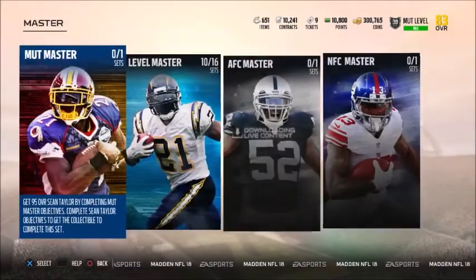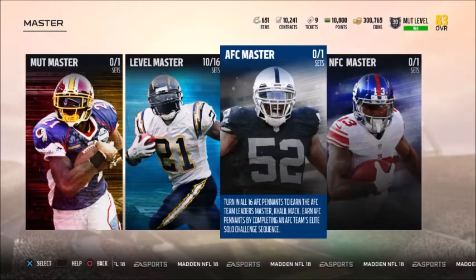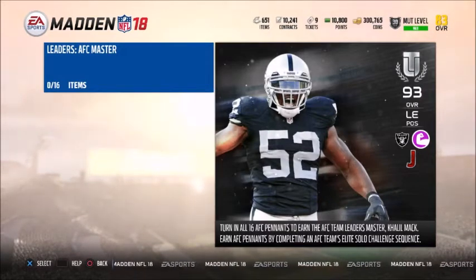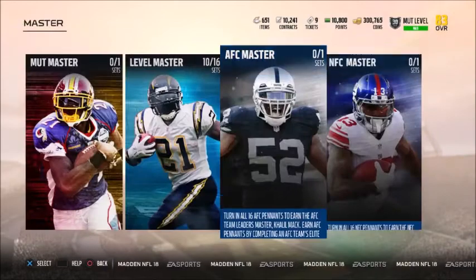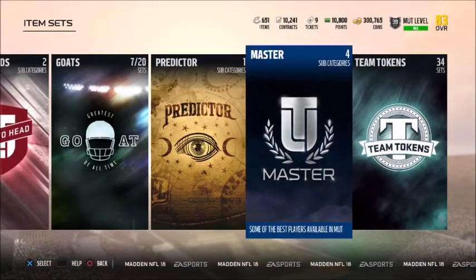But there's more to it. We also have the AFC Master and the NFC Master. First is Khalil Mack, who is the AFC Master — a 93 overall. To get him, you have to complete all 16 AFC sets. Same thing for the NFC — all 16 NFC sets. It's a lot of work; it's not just going to the sets and knocking them out as usual.